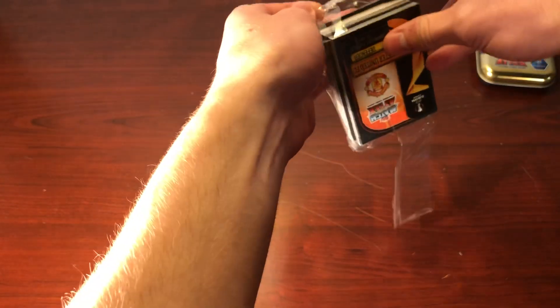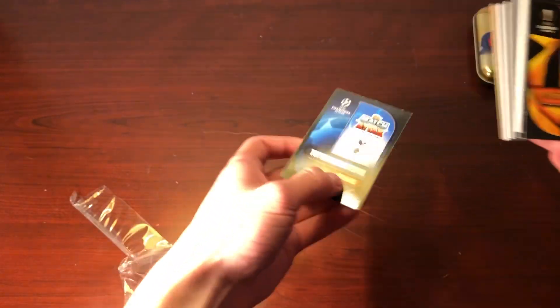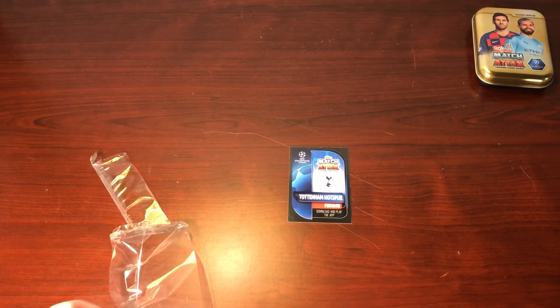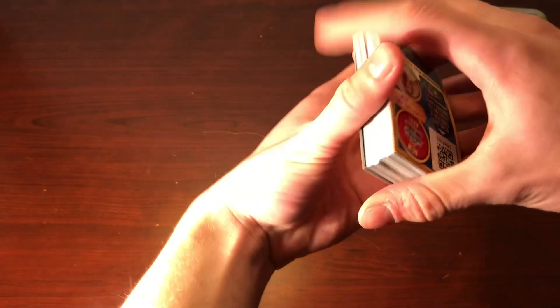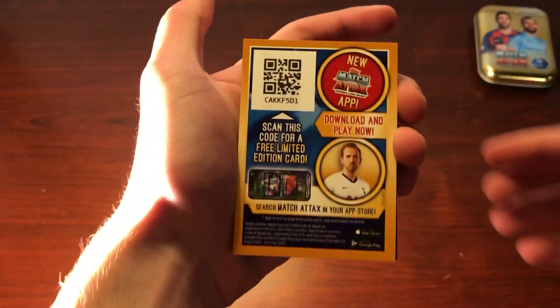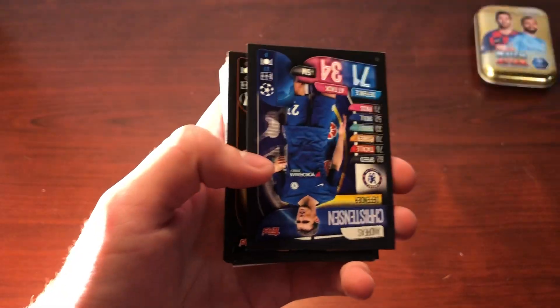I've made a bit of a mess of this seal right here — there we go, I've got the seal off. I'll put this down to the side, and there is our Harry Kane limited edition. As I mentioned, we will be saving that for last. Starting off, we do have the code card for Harry Kane — feel free to use it, because I'm not going to be using it myself.